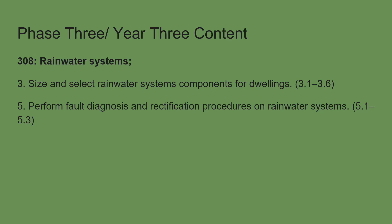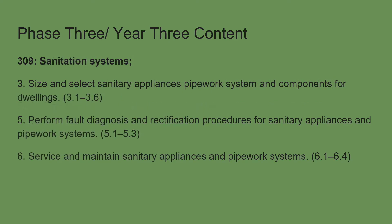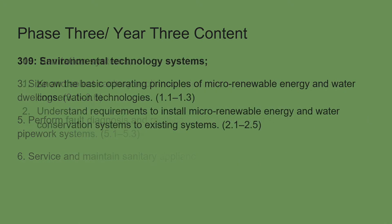For rainwater, we'll be finishing off the last content including designs, correct sizing, and fault diagnostics. Rainwater systems aren't the hardest to fault-find on, but you still need to cover it. Then sanitation — we'll finish off all of the sanitation content, covering servicing and maintenance. You must also complete environmental technology at this point. Phase 3 is a very heavily loaded part of this course, and as you can imagine the end-of-phase exam is going to be a tough one.